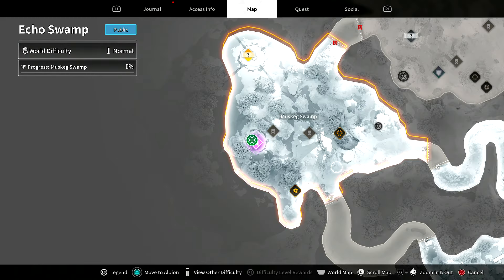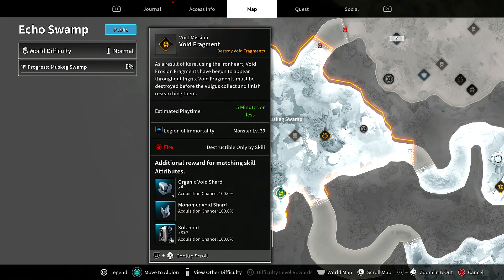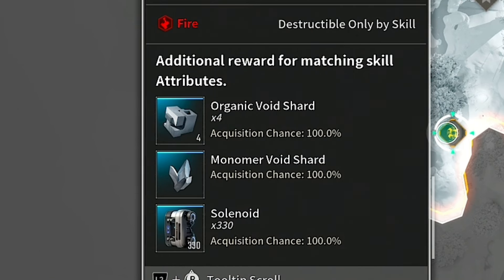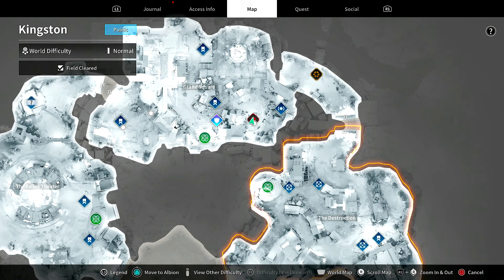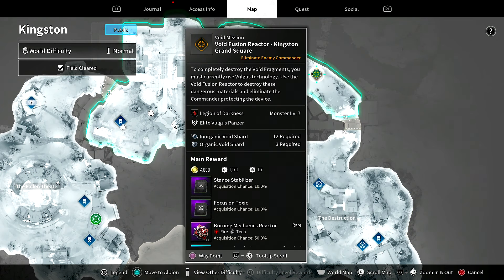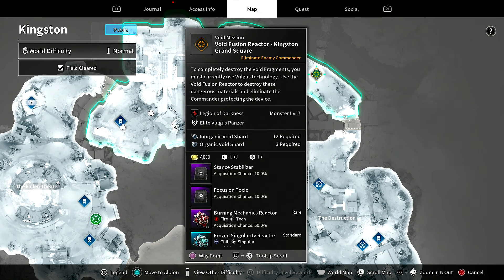When you come over to different maps, you're going to find all sorts of different variants that are going to give you different rewards. But the main thing you're after here are the shards. If you scroll down to the bottom of the tooltip when you go over one, it'll show you that we're going to get organic or monomer void shards. The one in Kingston is fairly decent because it gives you one of each of the four base shards you need at the beginning of the game. Those shards are used to activate void fusion reactors, which have their own sets of rewards.